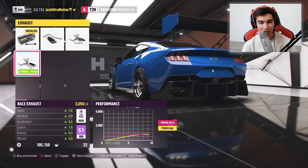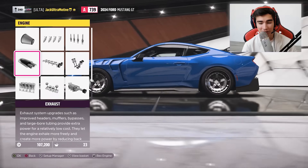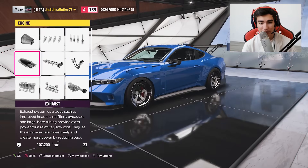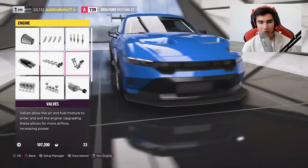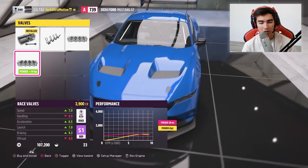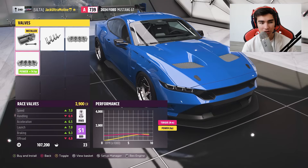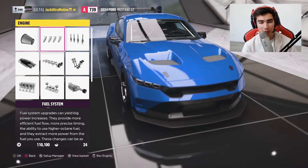We could do an exhaust. This thing sounds nice. Is the 5.2 the Voodoo? It's called the Predator in the GT500. So it's very similar, but it just has a different crankshaft. They're both 5.2s? Yeah. So this is base — wait, do I have the GT500 motor in this car right now? So in the game, it's the Voodoo.